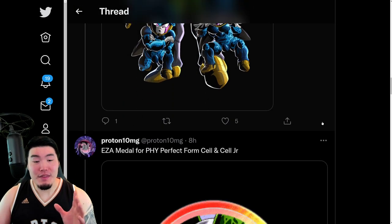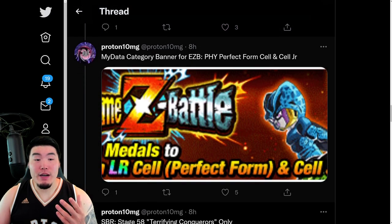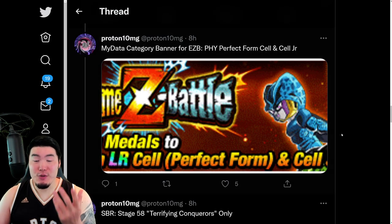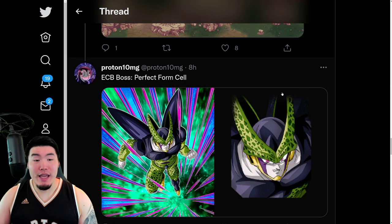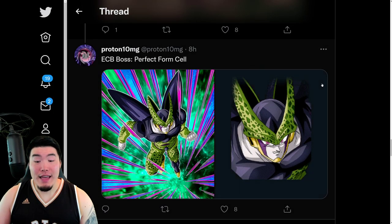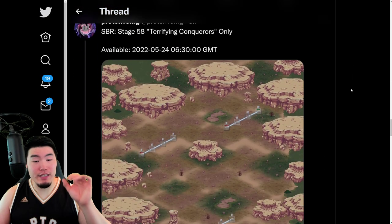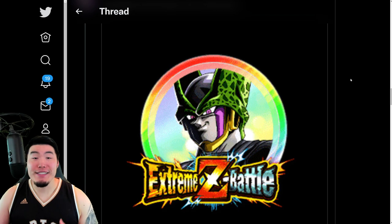We also have the Extreme Z Awakening medal for the Cell as well. From there, we have the My Data category banner for titles related to the Extreme Z Battle event. We have a new Super Battle Road stage, which is stage 58 — Terrifying Conquerors only. And last but not least, we have the new Explosive Chain Battle boss, which is a new Perfect Cell. That basically does it for the data download — the Super Battle Road stage, the Explosive Chain Battle boss, and the LR Cell Extreme Z Awakening slash Extreme Z Battle.